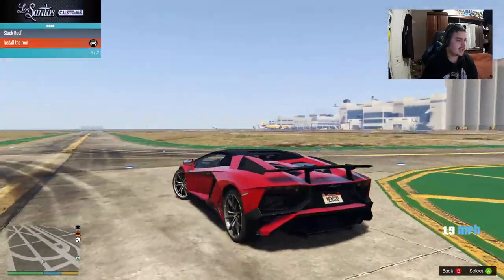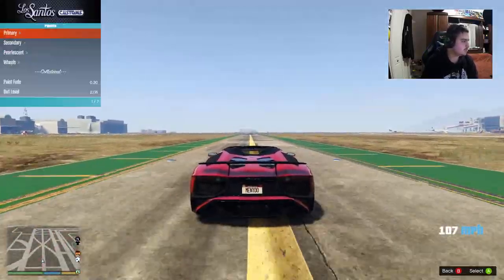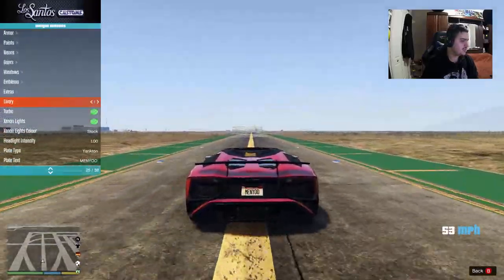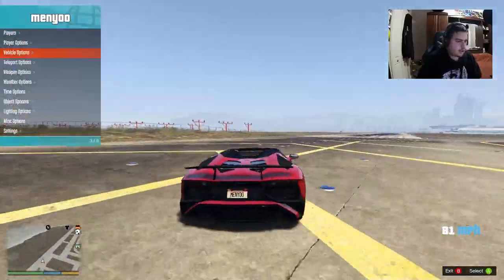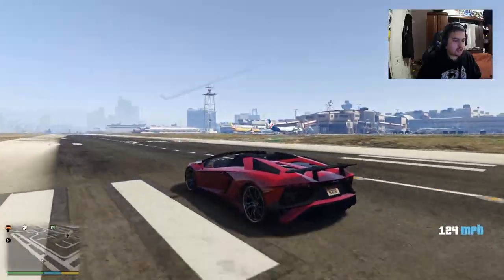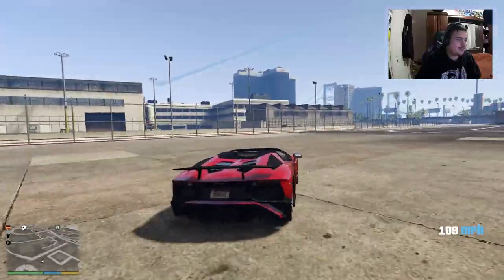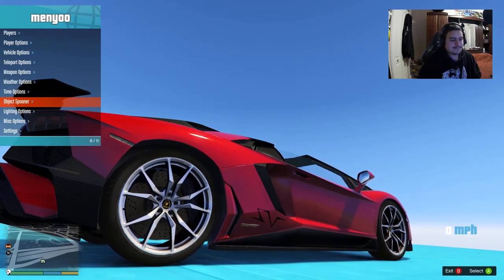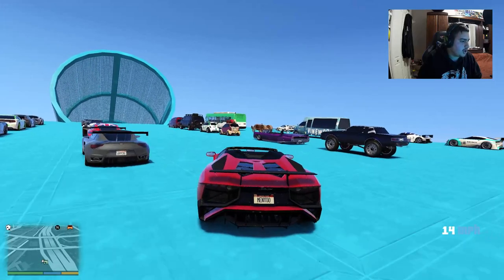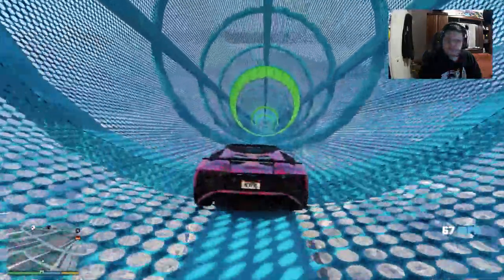I kind of like this as a convertible. Let's go with the roof option and keep it open. This Lamborghini is fast! Oh, it can fly! Let's bring this up to the ramp — maybe this can land on Maze Bank Tower. The Aventador SV is spicy — I'm in love with this.